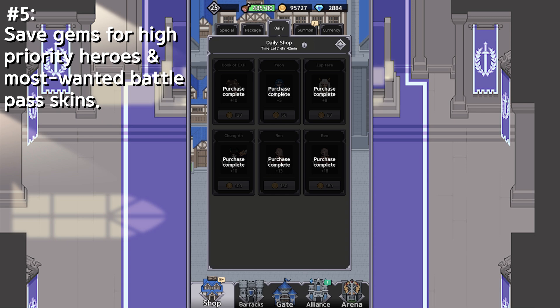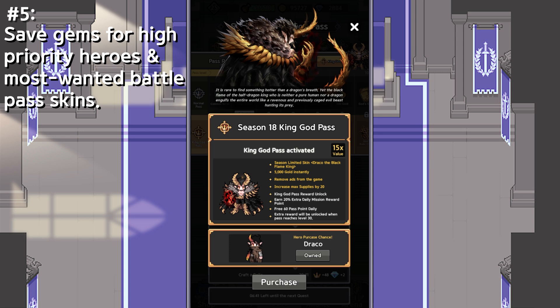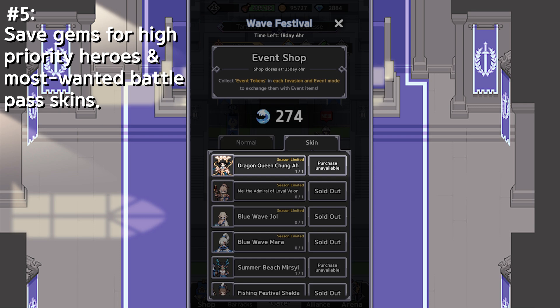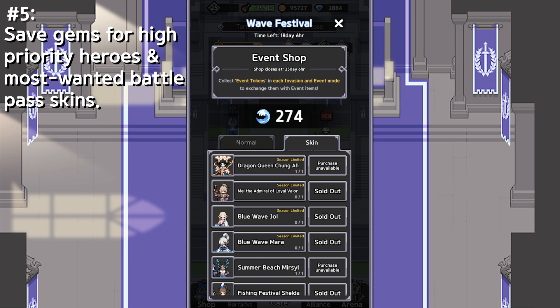The other thing that you should save gems for is for your most-wanted Battle Pass skins. For the Battle Pass skin right now, it is Draco. So, if you get the Pass, you get the Draco skin. And then, after this season, the Draco skin will come out and then a new one will replace it. Every season, there is an event, and each event they actually bring back an old Battle Pass skin that you can buy for gems specifically. It's around 298 gems. When I first started out, I missed out on the Demon Mel skin and I really wanted it. So, when they implemented the system of returning Battle Pass skins, I definitely saved enough gems to buy her. Definitely save your gems for your most-wanted Battle Pass skins.